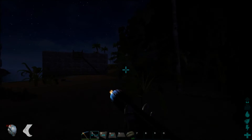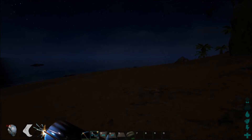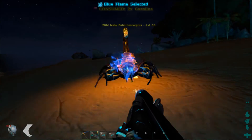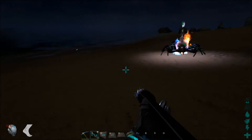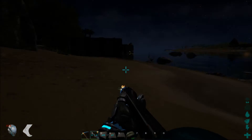You can switch flame modes — hit N, the letter N, to switch from blue flame to orange flame. And we're out of ammo. You can see he's got two different debuffs on him right now: the blue and the orange.